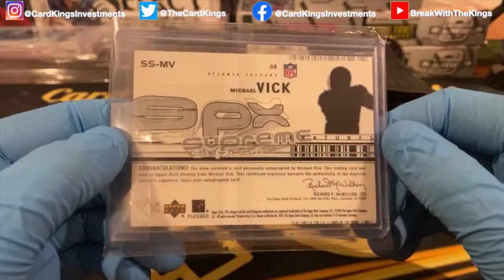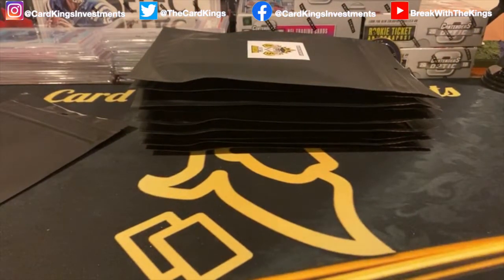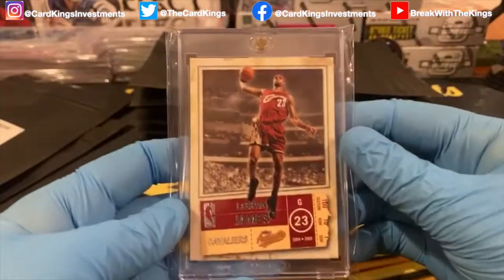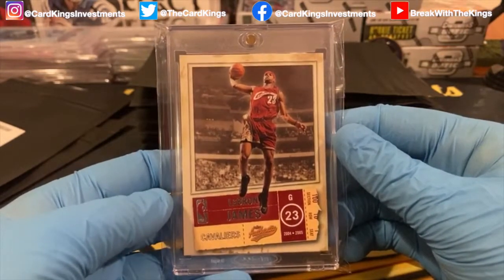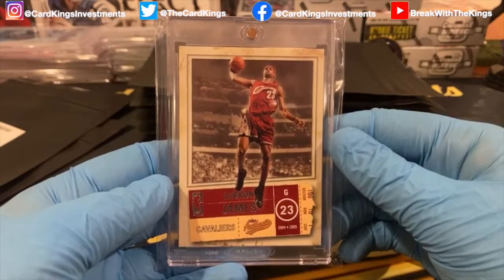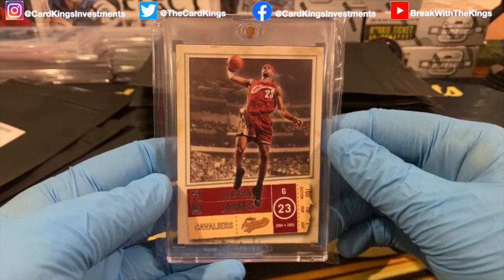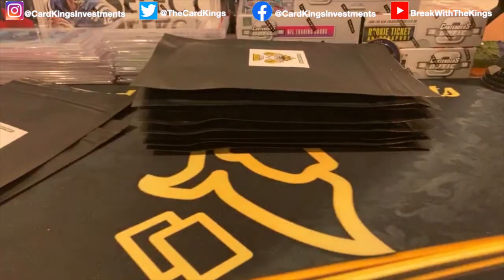Michael Vick SPX on-card auto. Next up we have Dylan — going out to Dylan is a second-year LeBron James Fleer Authentics. Most people know this is a card I love — I think it's really going to start shooting up in value along with a lot of other second-year LeBron stuff, the more he solidifies that legacy as a possible GOAT. I won't call him the GOAT — I still think he's behind Jordan and Kobe.